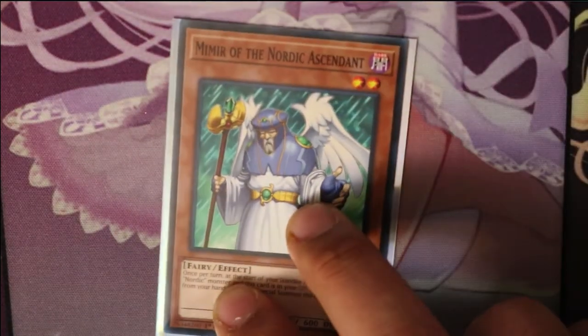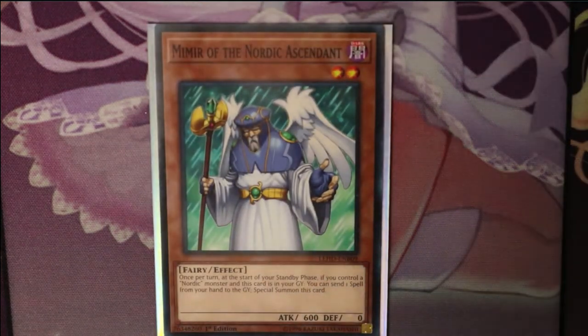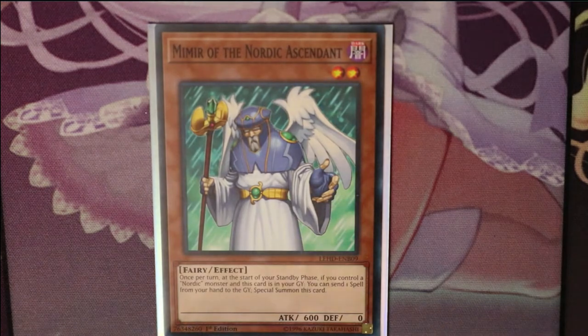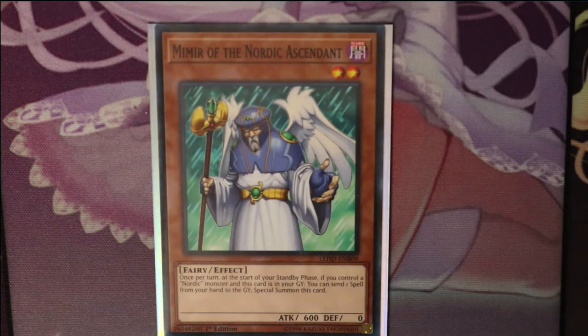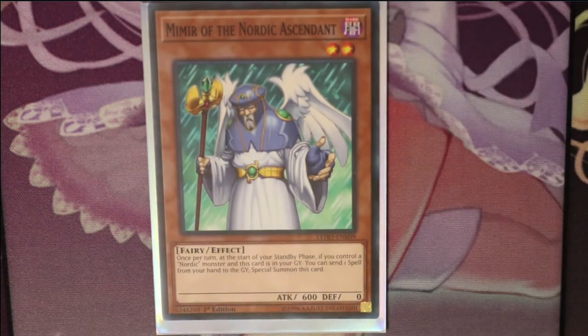Next is Meemer. Once per turn at the start of your standby phase, if you control a Nordic monster and this card is in your graveyard, you can send one spell from your hand to the graveyard and special summon this card. So if you need more synchro fodder, discard your spells and bring him back.